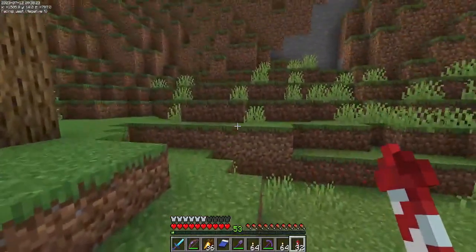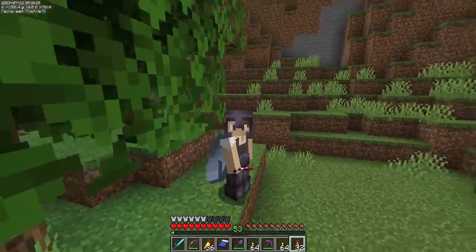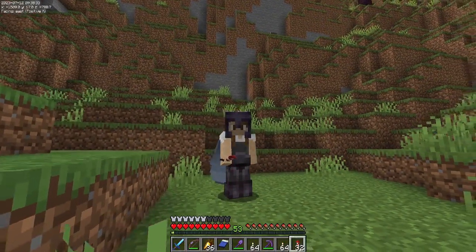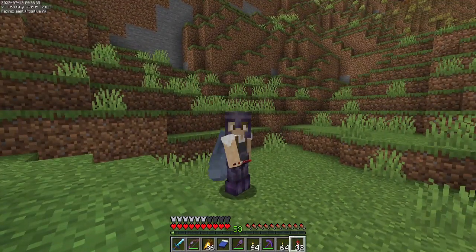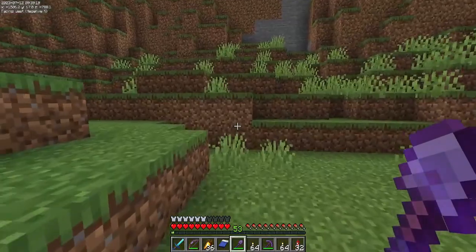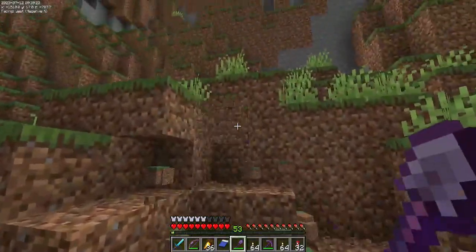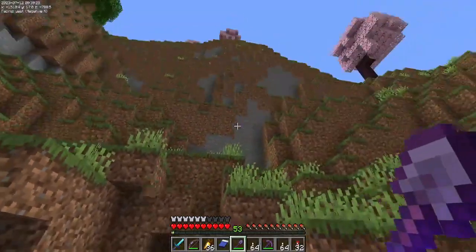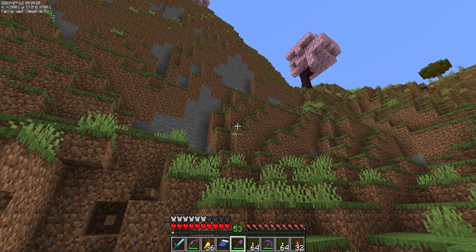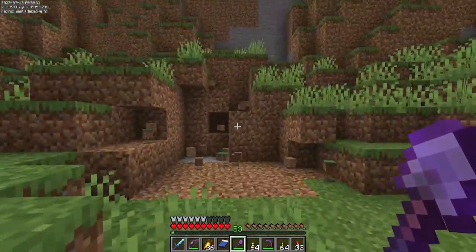That means carving out a little bit of space here in our mountain, which works very perfectly for me because on the other side of this mountain is a beautiful plains biome and a flower forest that I want to build in in a future project. It's going to be a little bit difficult because where I want to come out on the other side is over that direction, so instead of doing just a straight tunnel, we actually have to do a curved one.